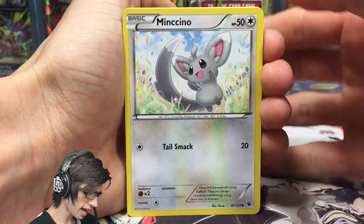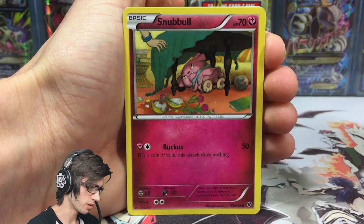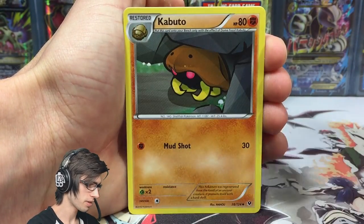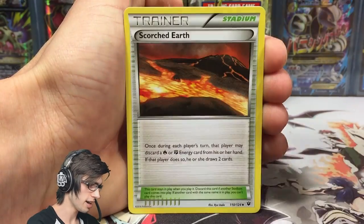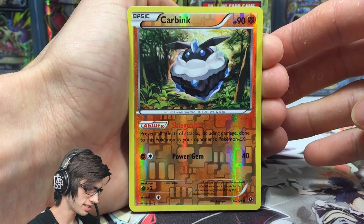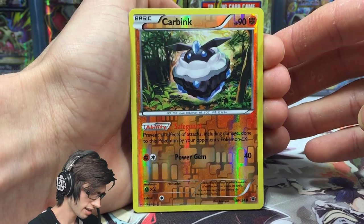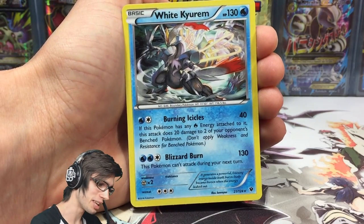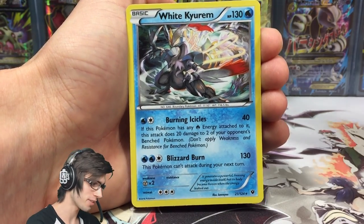First pack: we got a mincino, a bronzor, a snubbull, burmy, courtney, kabuto, ominite, a scorched earth, a carbink reverse — that is pretty cool, this is the playable safeguard carbink — and a white kyurem holo. The good pulls continue, the good times flow.